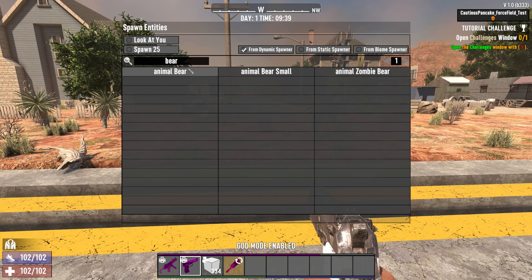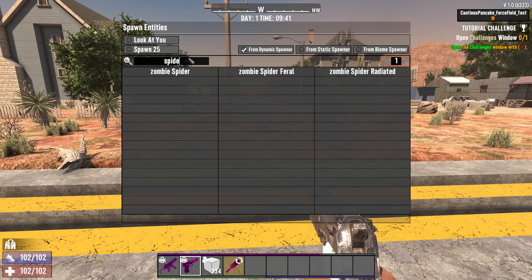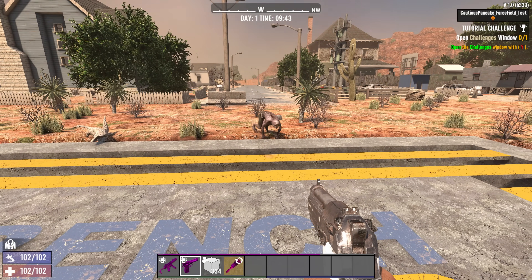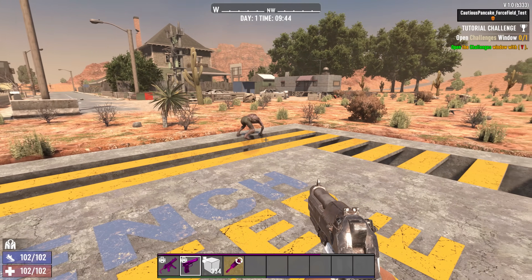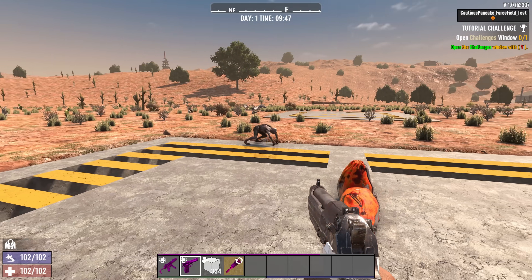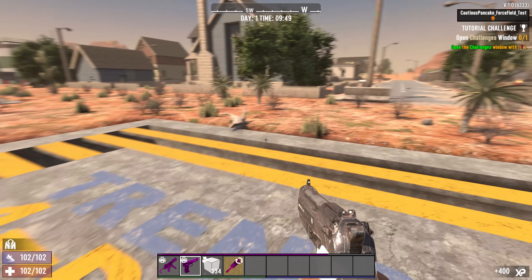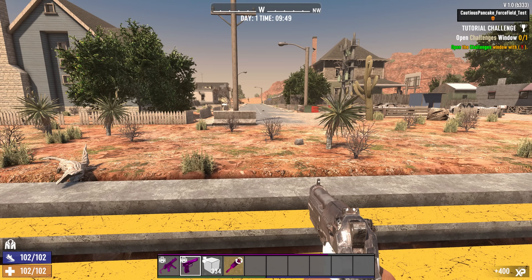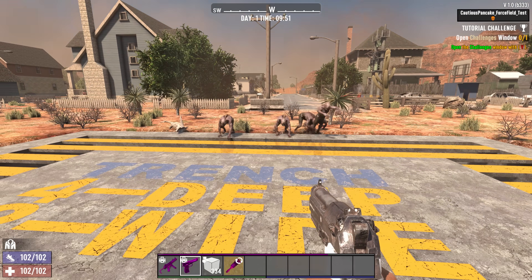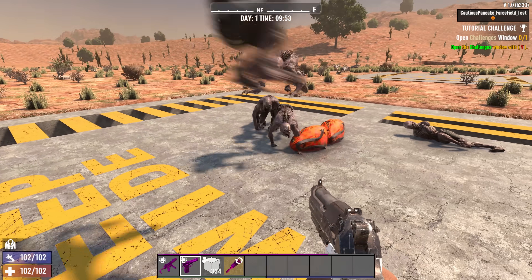What you also need to consider when building a base with a zombie force field is that you still need to worry about line of sight issues. For example, spider zombies are not going to care about your zombie force field if they can see you — they're still going to try to jump straight over. Let's try that again with a few feral ones from a bit further away — and there you go, they can jump over, which is more like what we expected.